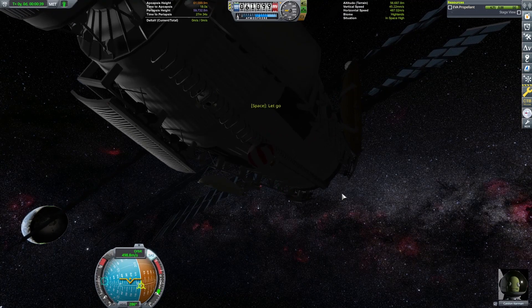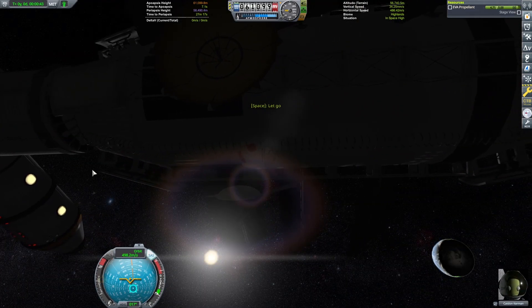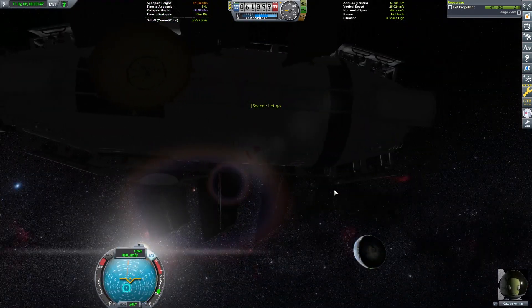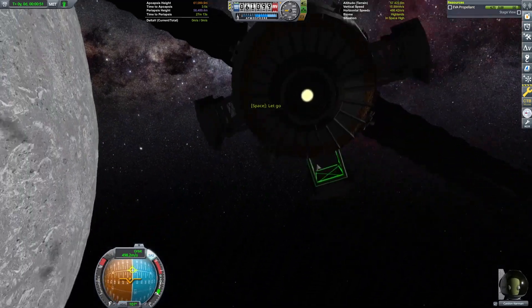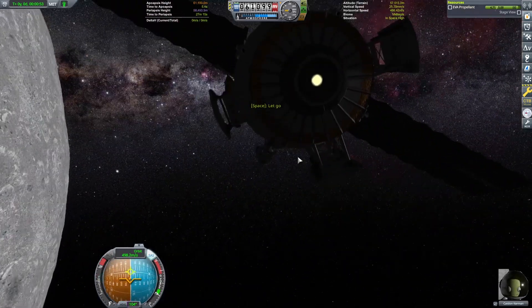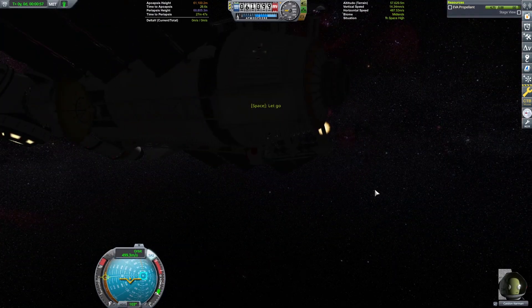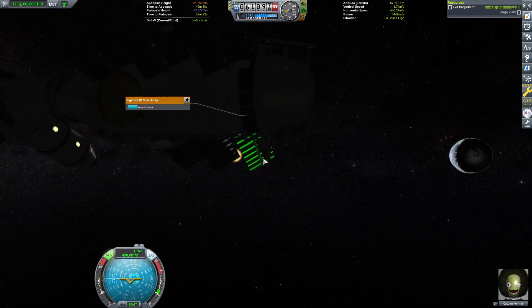These radiators here were kind of more just aesthetic — they don't really serve a whole lot because we don't create any heat, nor are we close enough to the sun to need to radiate heat, but I thought it looked cool. Canonically it just kind of fit for me. Same with these outrigger structures on the actual fuel tank — the ladder was more of a headcanon type deal.